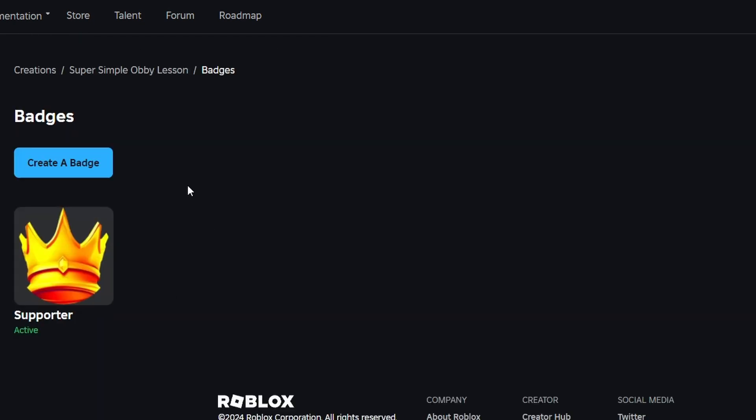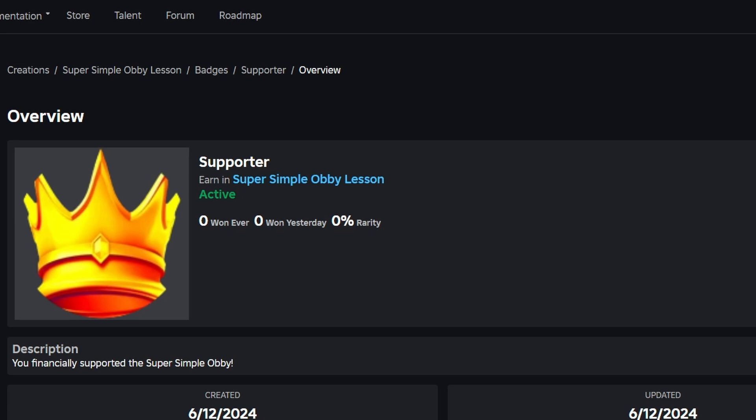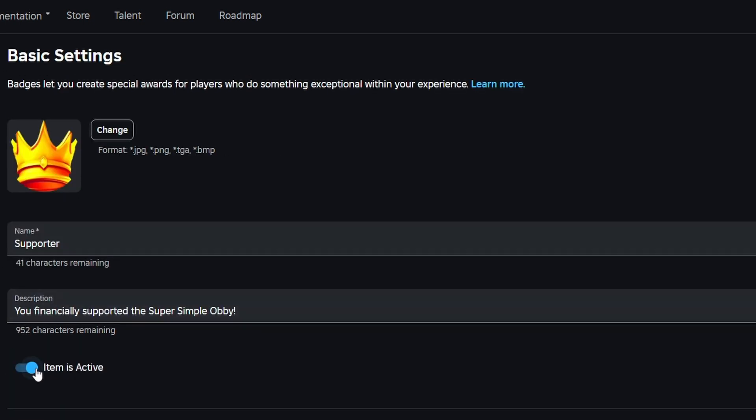Once you've done that, it should take you back to the badges page. You should see the badge you've just created, and it should say Active below the name. If for some reason it does not say Active, go ahead and select the badge that you've already created, go to Basic Settings, and then make sure that you have Item is Active toggled on. Otherwise, you're not going to be able to reward this specific badge to your players.